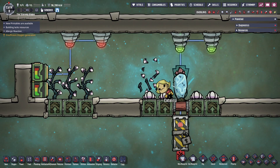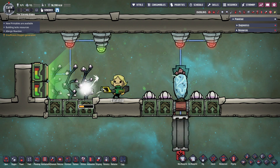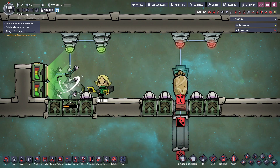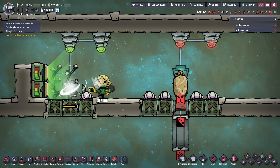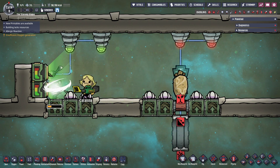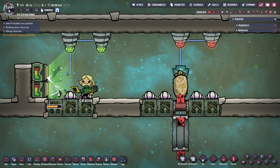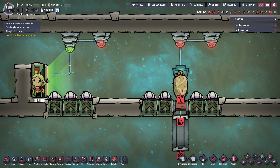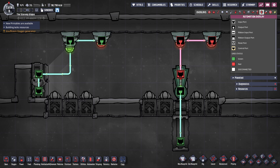For more controllable ways, there are radiation lamps and wheeze warts. Radiation lamps take uranium ore and power to make radiation, and wheeze warts need to be fertilized with phosphorite to grow. The benefit of these methods is that they can both be disabled until a dupe comes by to harvest the plants, saving resources. To do this, I've used a motion sensor to detect dupes, and wired this into the radiation lamps directly. For the wheeze warts, we can use planter boxes on doors that close when a dupe is nearby, so a motion sensor is used with a NOT gate to close the door when a dupe is inside.